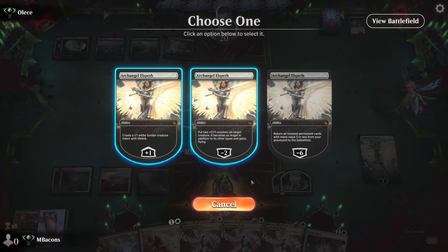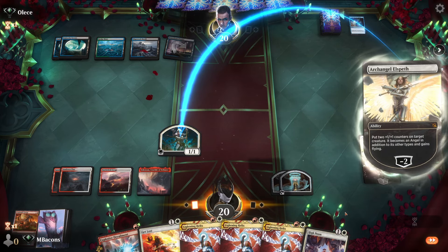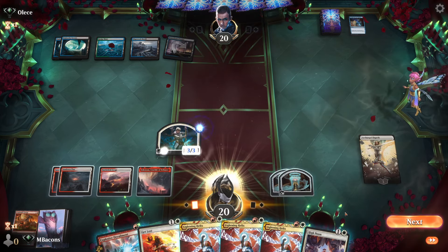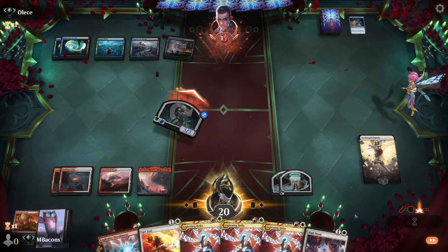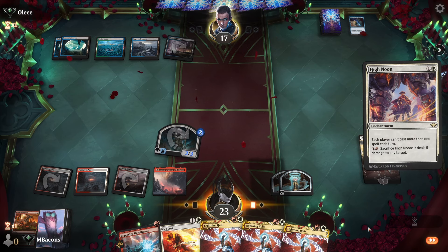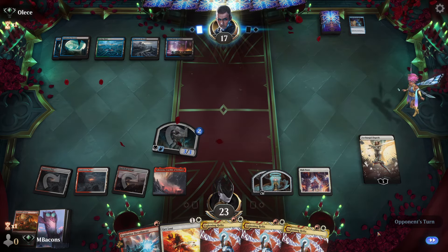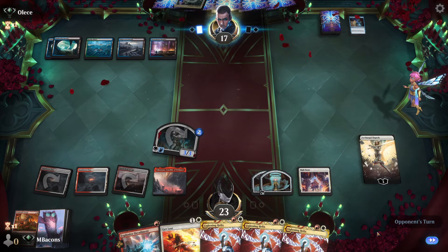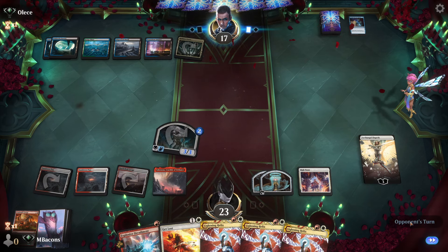Before we proceed, let's put some counters on this creature. It works — let's go to combat and play High Noon. Are we going to fight over this one? No. So it's a Sultai deck running Raphine's Tower.